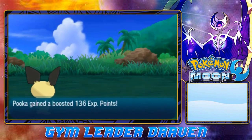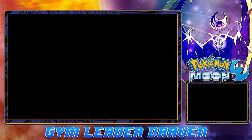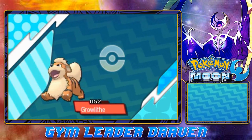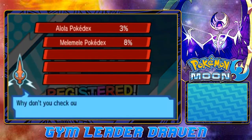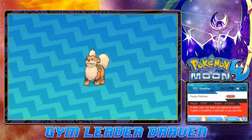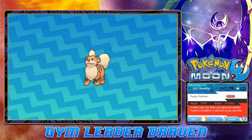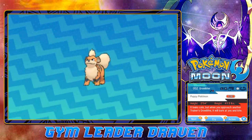We got ourselves a Pokémon that we desperately need. Now where does Growlithe fit in? Eventually we're gonna be switching them up with different kinds of Pokémon, but Growlithe is a very good Pokémon to have. As you can see it looks cute, but when you approach another trainer's Growlithe it will bark at you and bite you.